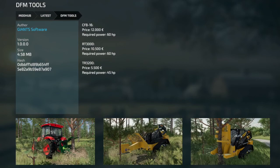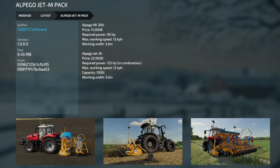We got DFM Tools for forestry — ways to cut down trees. Options include a 12 grand version at 60 horsepower, 10,500 for 60 horsepower, and 5,500 for the small 45 horsepower option. A bunch of different ways to cut down trees. And lastly, we have the Alpego Jet Impact: a seeder at 15 grand for the K300 — 90 horsepower, 3 meters. The Jet M is 22,000 and works in combination front and back. 125 horsepower for the Jet M, 1,000 liter hopper on the seeder, and 3 meters. Run them together.